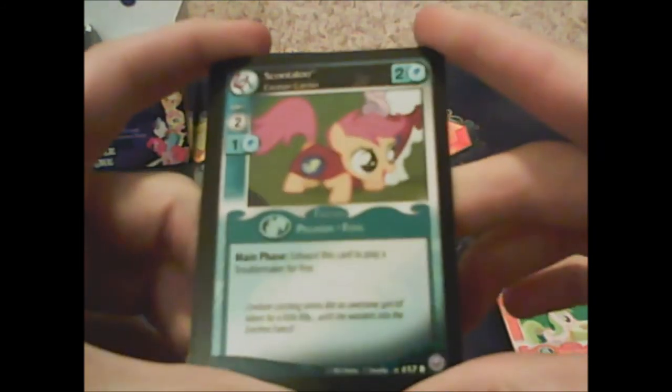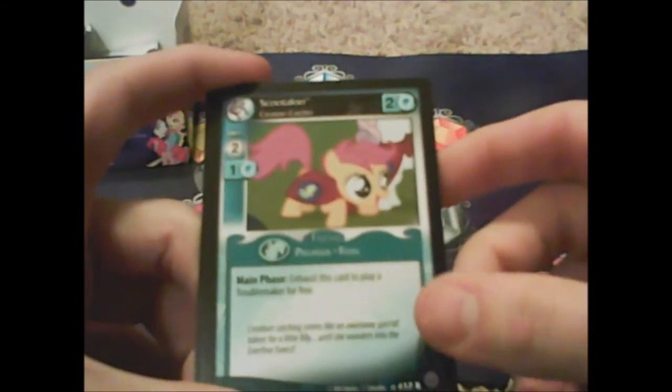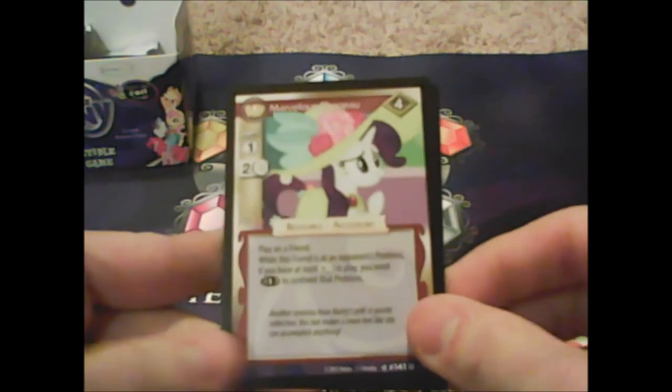Full Free Press, Applejack Plant Leader. Our rare is Scootaloo — our first CMC member, and she's a chicken! Pegasus foal: 'main phase, exhaust this card to play a troublemaker for free.' That's because Rainbow Dash can only flip when she's at a problem with a troublemaker — so that is ridiculous! Scootaloo, you cray cray!